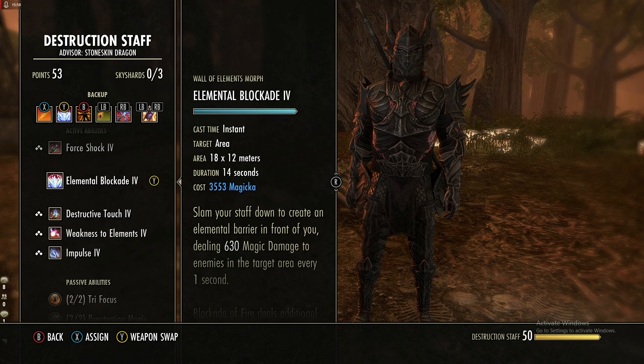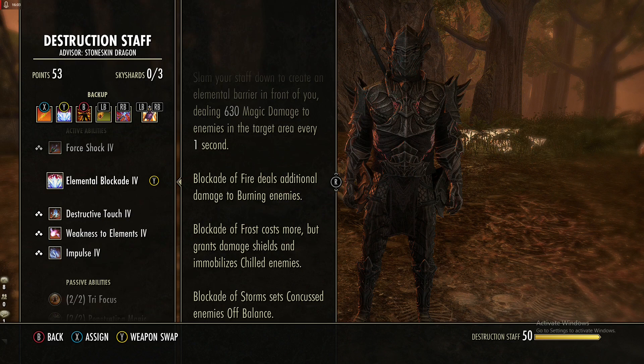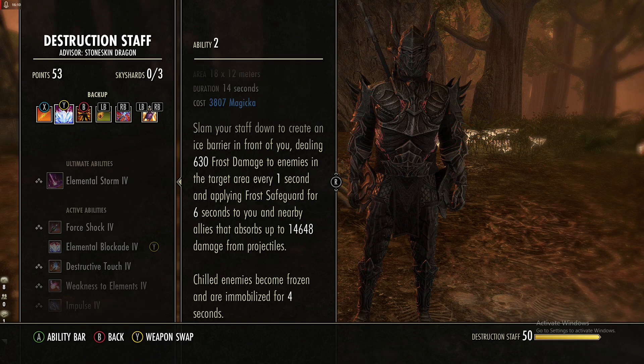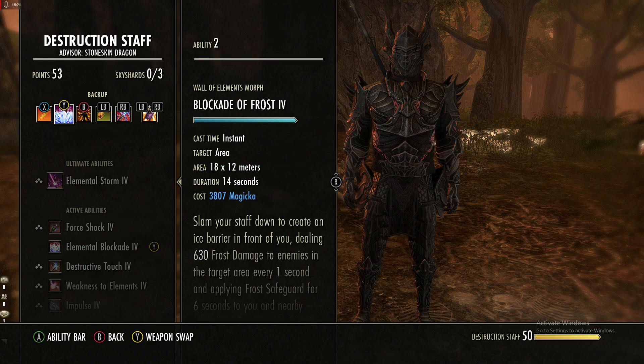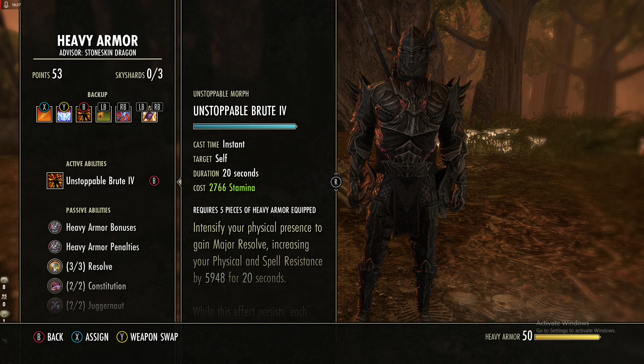In the Destruction Staff line we are using Elemental Blockade — specifically this morph since it's bigger and lasts longer. We don't care about the damage; what we care about is it gives a 15k shield against projectiles, applies chilled to enemies, and if they're chilled they become frozen and immobilized for four seconds. This is great for activating your enchant and immobilizing people.